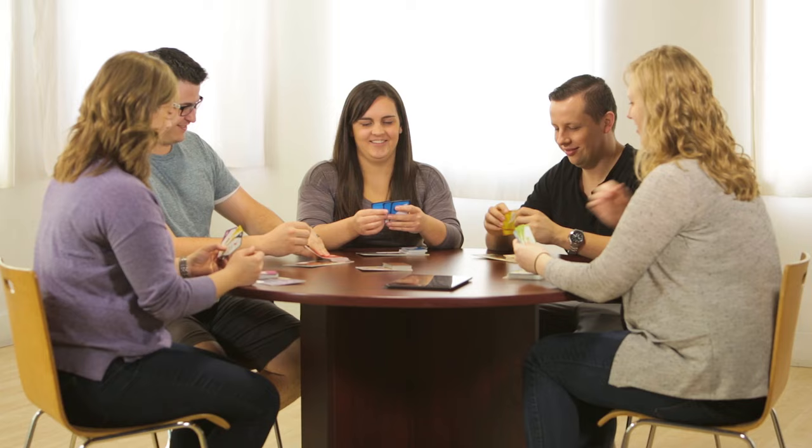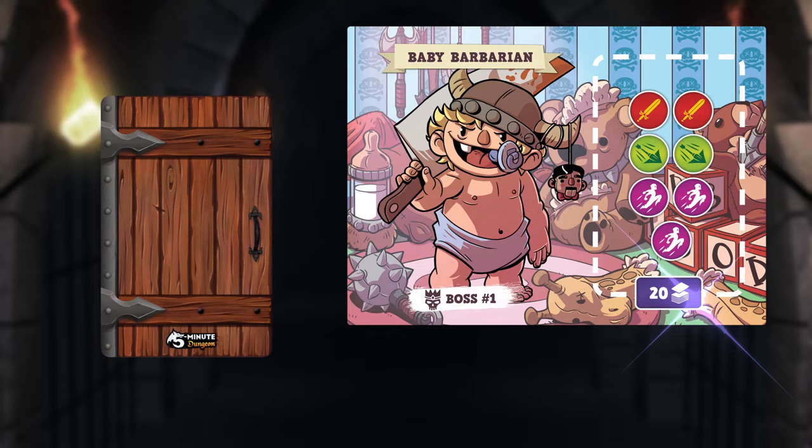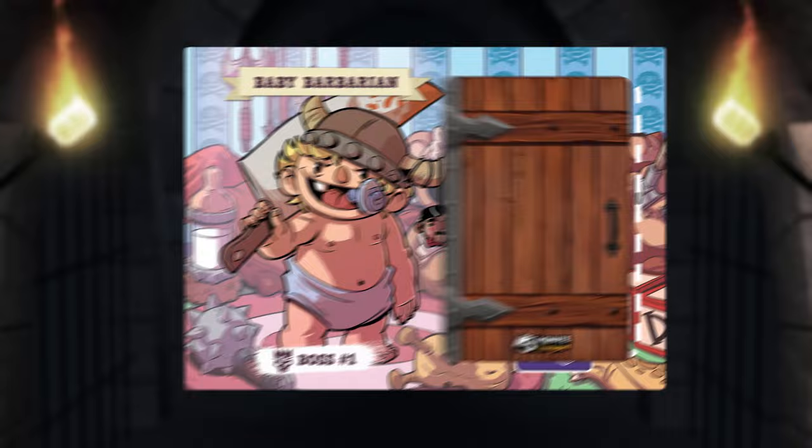The number of cards you draw depends on how many people are playing. To prepare the dungeon, take the boss mat for the dungeon you're attempting and place it in the center of the table. To form the dungeon, you combine the number of door cards as indicated on the bottom of the boss mat, two challenge cards per player, shuffle them together, and place on top of the boss mat so that it hides the symbols.